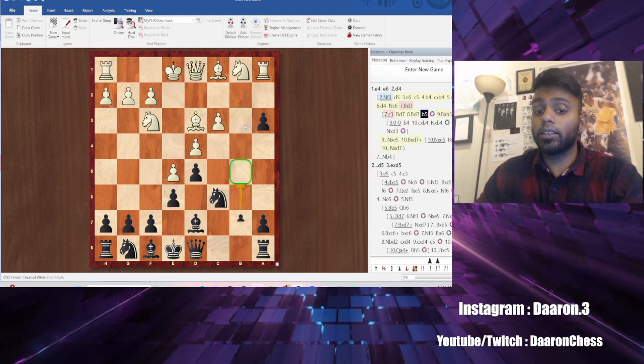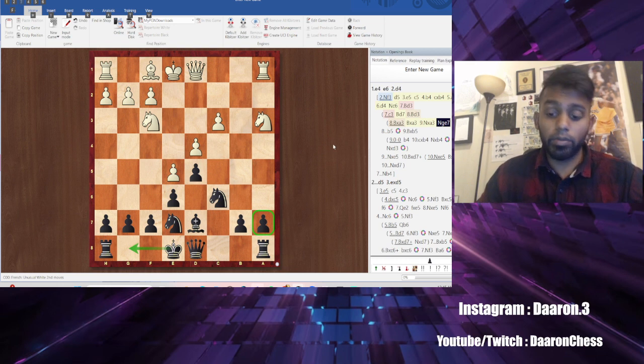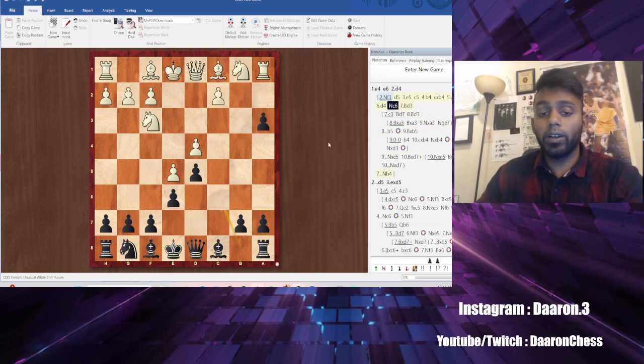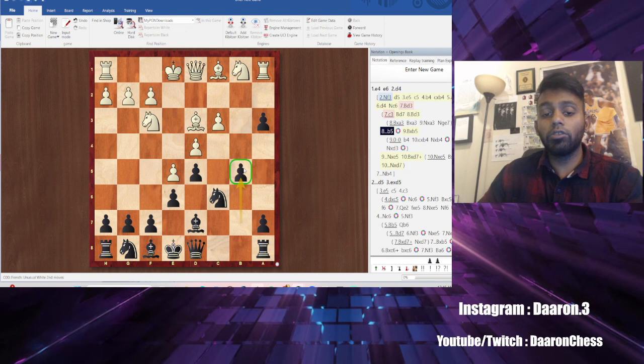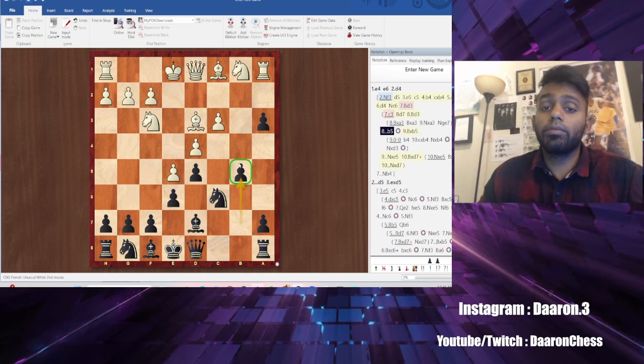Lastly, if they take here, we would just take, take, and now we're gonna castle ASAP. And you are up a pawn, so we're happy. The big thing you wanna know against the wing gambit is remember the idea of bishop d7 and then b5. As long as you remember this, you're good to go. I've actually beat a grandmaster with this — it's a really good line, computer approved. A little hard to remember, but if you do, boom. That's how you refute the wing gambit.